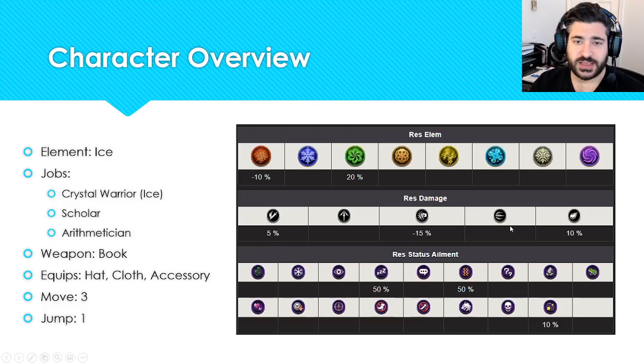I'll also talk about notable vision cards, notable espers, weapons, and some truststone recommendations. For the character overview: brand new ice element unit, he is the Crystal Warrior for War of Visions, which is his unique job. He also has the Scholar and Arithmetician sub jobs, can equip books, hats, cloths, and accessories, with a move of three and jump of one.